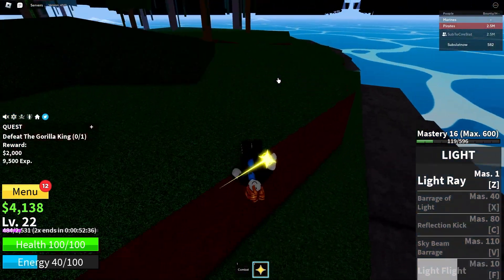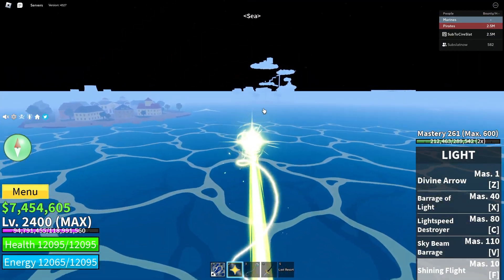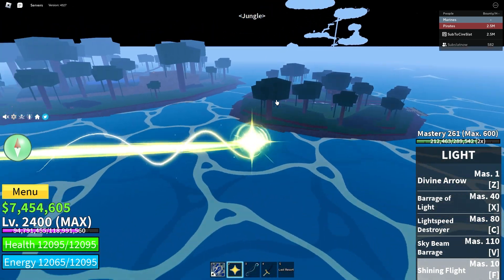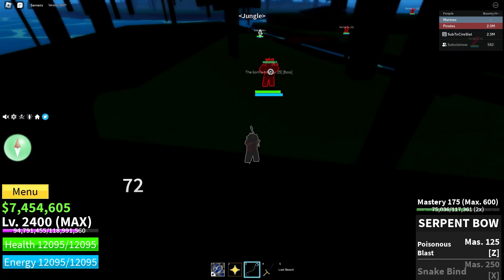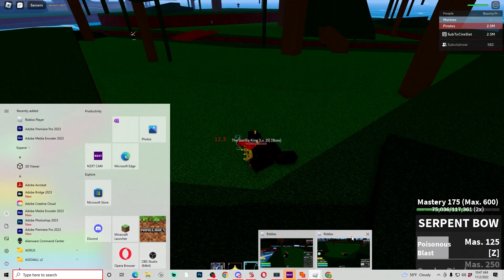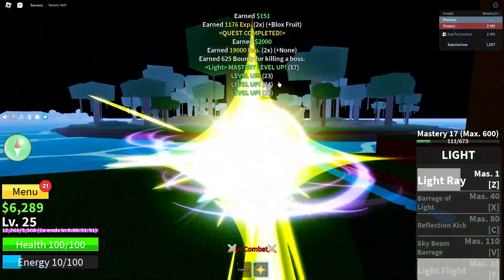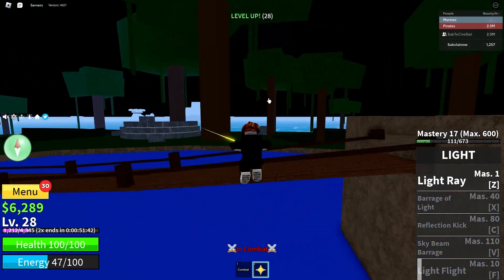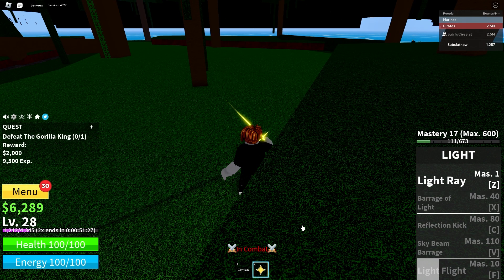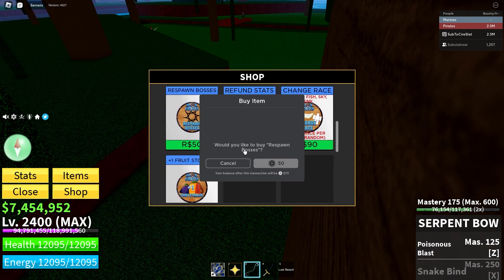Here's how we're gonna cheat and finesse the system — I'm gonna go back to my other account. You can already see what's gonna happen. We're at Gorilla King — let's shoot him up a little bit. Come here boy, he's about to die. All I gotta do is zap him one time and boom — 40,000 XP. All right, let me get the quest again. Then the pay-to-win comes in: go to shop, respawn bosses.